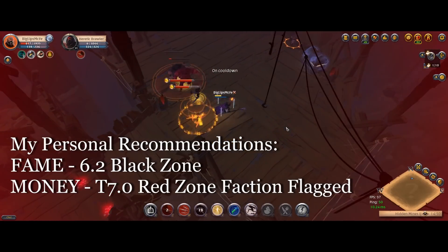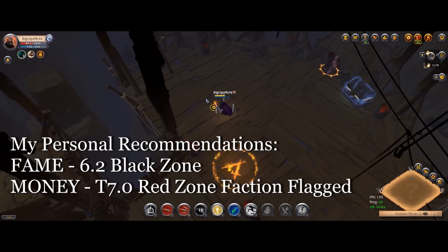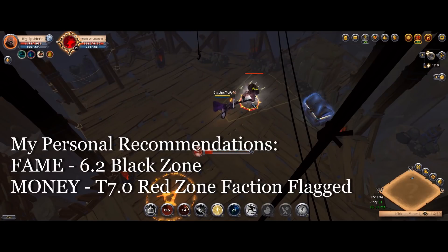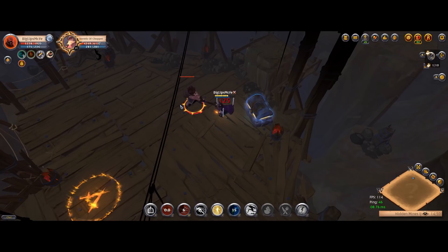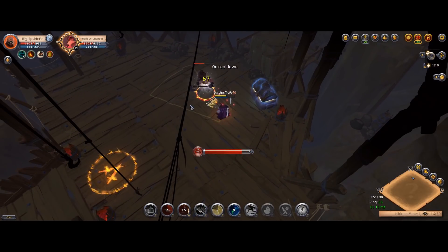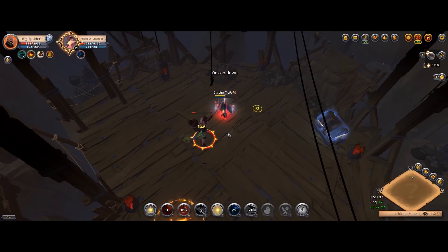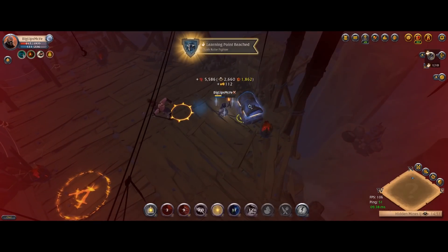For my personal recommendation: if you're looking for fame, I'd suggest doing 6.2s or even 6.3s out in the black zone. If you want money, I'd suggest 7.0 maps in the red zone while faction flagged. That said, I'd really suggest choosing for yourself as the best option depends on your situation. That's everything you need to know to choose the best solo dungeons — I hope this video helped, and as always if you have any questions leave a comment or join my Discord.